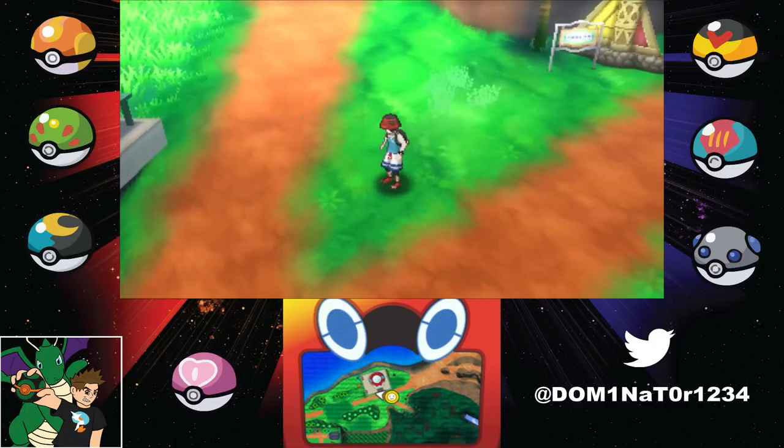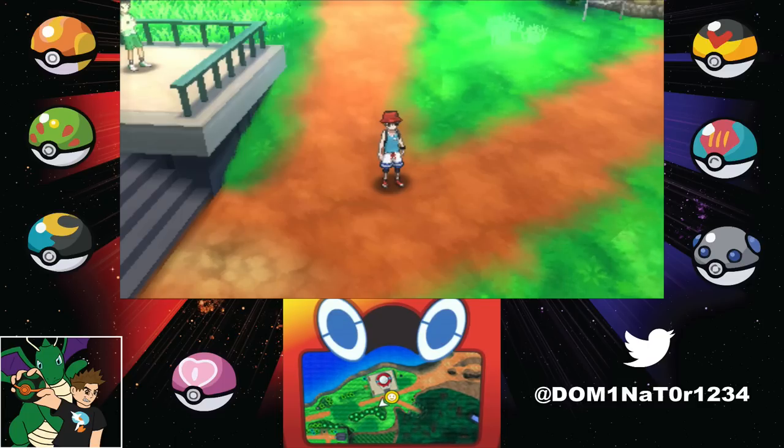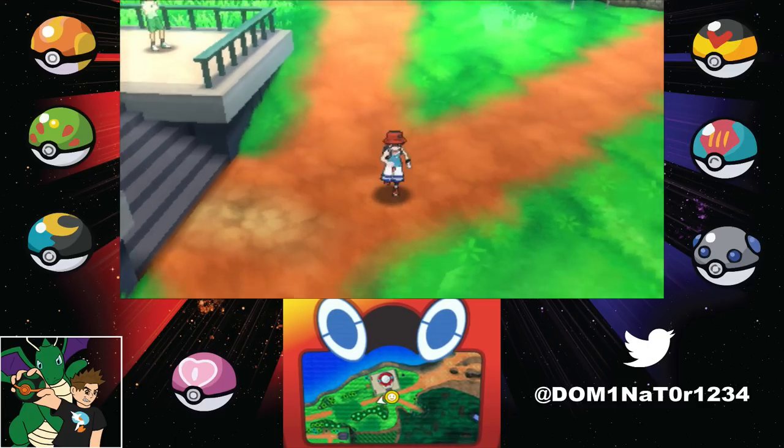Makuhita is really good because you also encounter the Ultra Recon Squad later on and they have a Furfrou, so Makuhita is gonna be really good for that. Also against Gladion, Makuhita is gonna be really good against his Zorua and his Type: Null. So Makuhita is one of the best for the boss Pokemon. You're gonna want Makuhita, hopefully evolve Abra to Kadabra, and the Magnemite - that's basically my whole team.